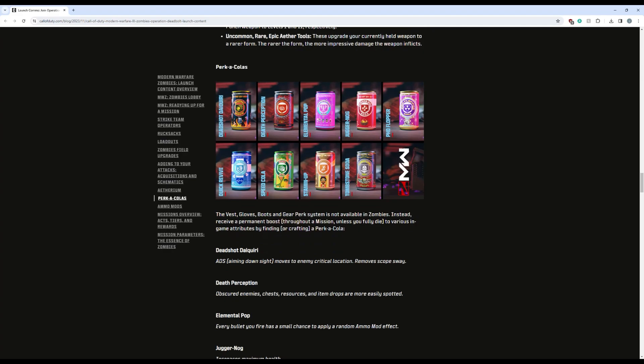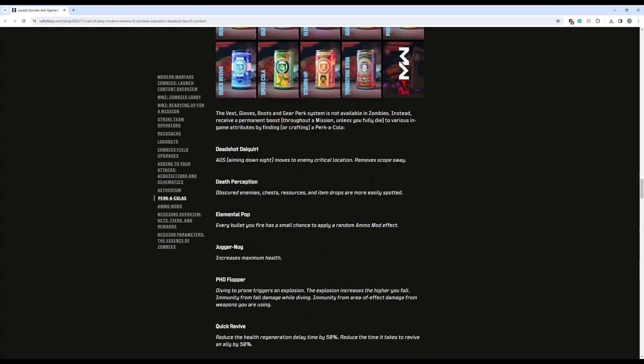Next up we have our perks, and you can see there are nine perks available: Deadshot Daiquiri, Death Perception, Elemental Pop, Juggernog, PhD Flopper, Tombstone, Stamina Up, Speed Cola, and Quick Revive. And instead of having vests, gloves, and boots, you have your perks.